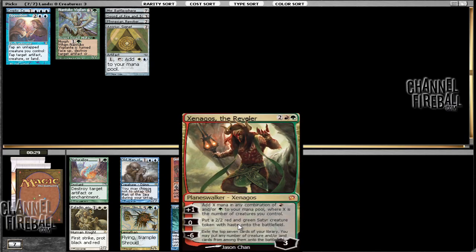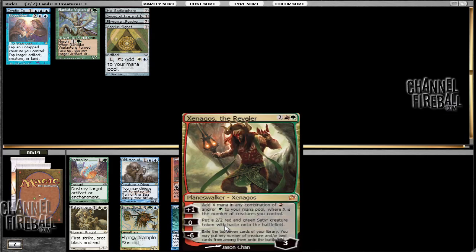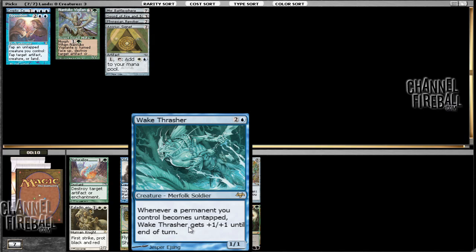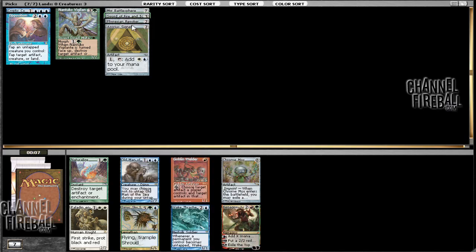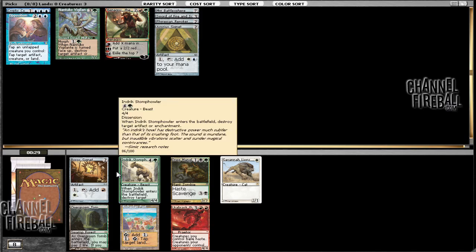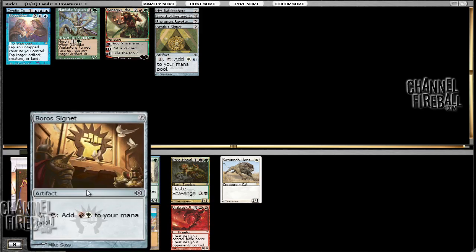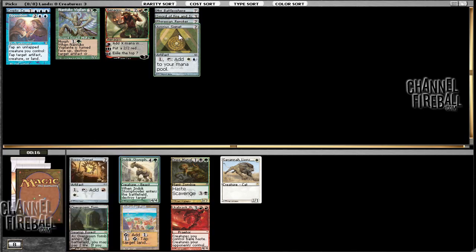Here we have either Xenagos or we can take a blue card. There's also a Simic Sky Swallower, but I like the way Xenagos plays out in terms of just making creatures for Opposition. Wayfaring Temple is decent, but I like how Xenagos really fuels the equipment and Opposition that we have. I think here we can just take Indrik Stomphowler. There is Unburial Rites also, but black does not seem open at all so I don't want to take that. We can take a Boros Signet but I kind of like the Stomphowler here.